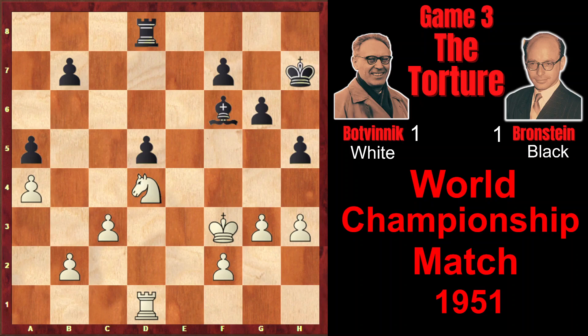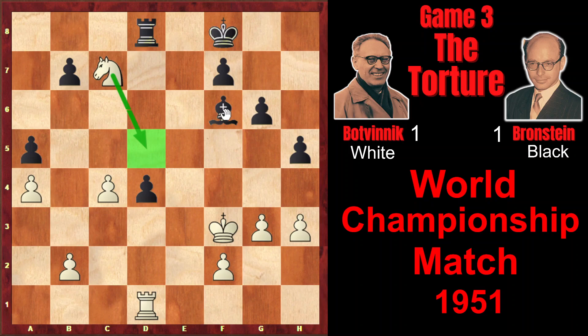So he played Kf3. Bf6, Nd4, Kg7, Nb5, Kf8, Nc7 attacking the pawn twice — that's why d4, c4, and now white is threatening to play Nd5. The knight would be just great on d5, attacking the bishop, and also blocking the rook, so the pawn would be shaky after that. But Bronstein finds a strong maneuver: Be7, and after Nd5, Bc5, so now the bishop defends the pawn.